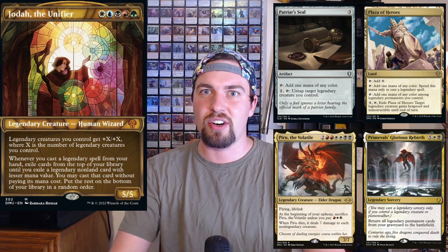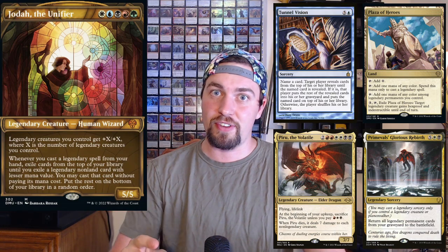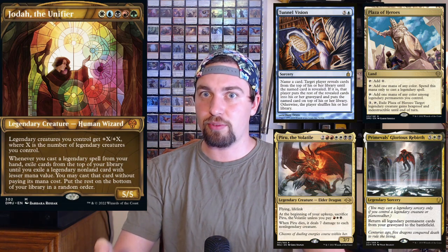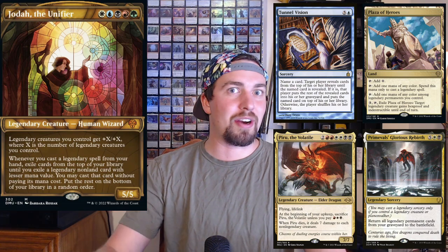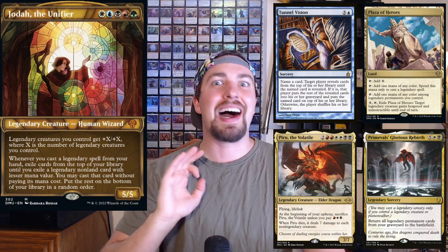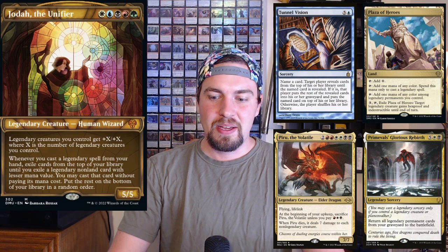You have Primeval's Glorious Rebirth to pull everything out of your graveyard all at once. One thing I do in my legendary tribal matters deck is use Tunnel Vision with Primeval's Glorious Rebirth — cast Tunnel Vision naming Primeval's Glorious Rebirth, mill until you hit it, it goes to the top, draw it, cast it, and everything you just milled comes straight into play. I love that synergy and it's a great include for this deck.